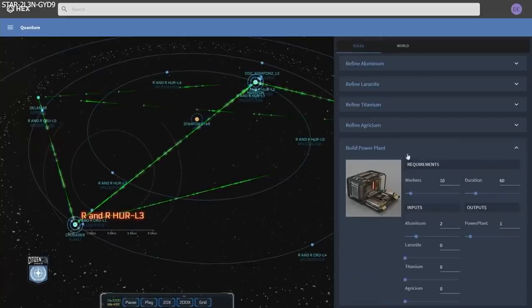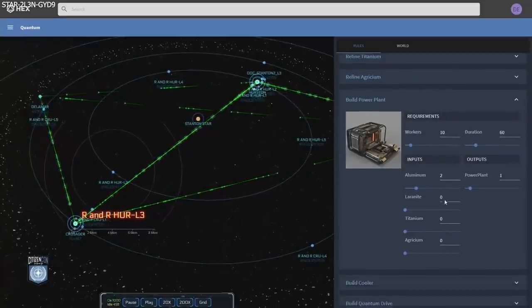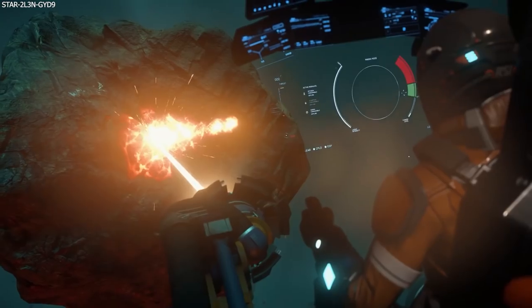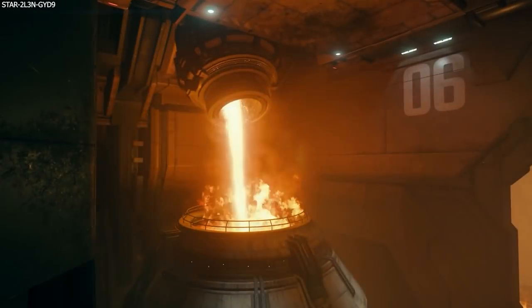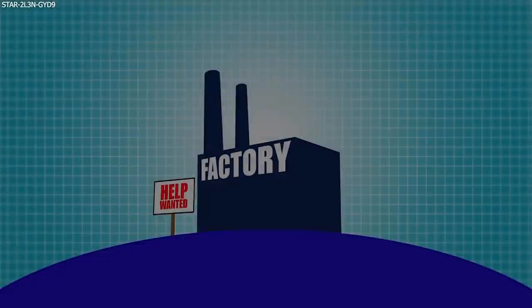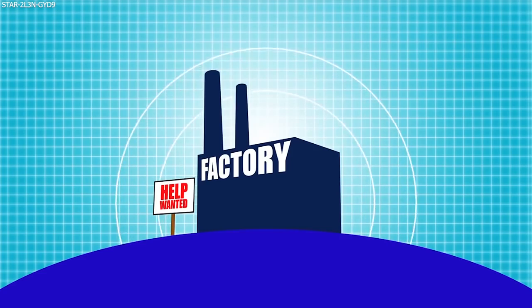For example, a power plant will require X, Y, and Z to be made. Those raw materials will need to be gathered, then refined, then delivered to the appropriate factory that crafts those power plants, and once manufactured, delivered to a store to be sold on. And so the circle of life will just continue.